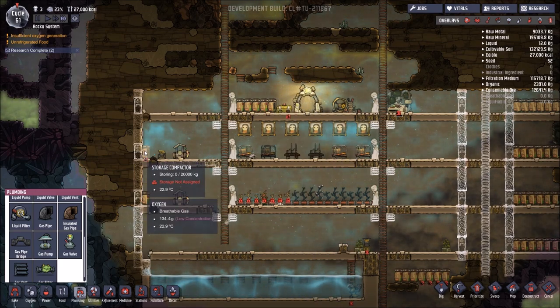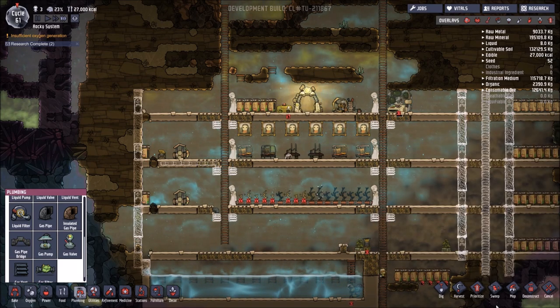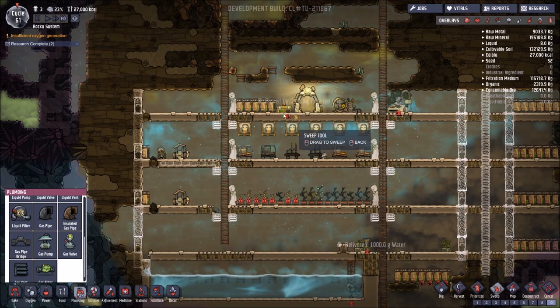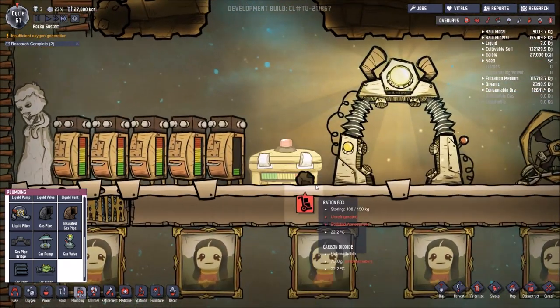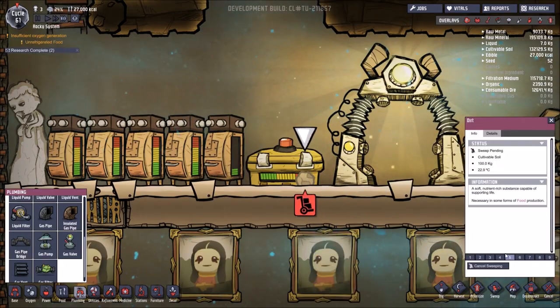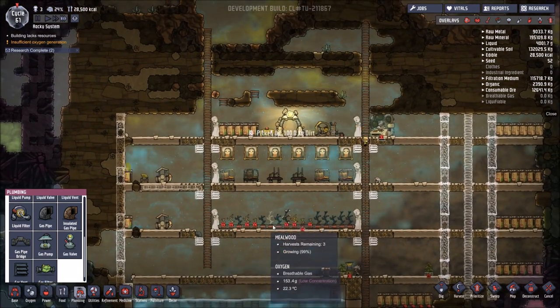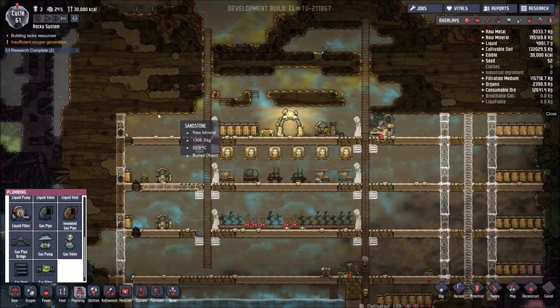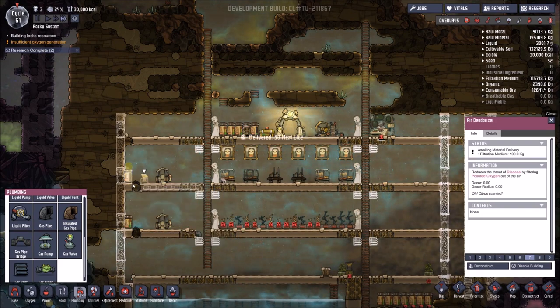This is why I've had problems before — polluted dirt, priority nine, it's getting swept and removed. Basically I've got just an air deodorizer right next to this bit of pollution that's being created from that polluted dirt. Let's open that up.